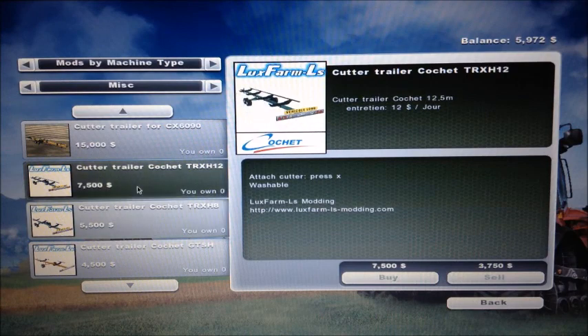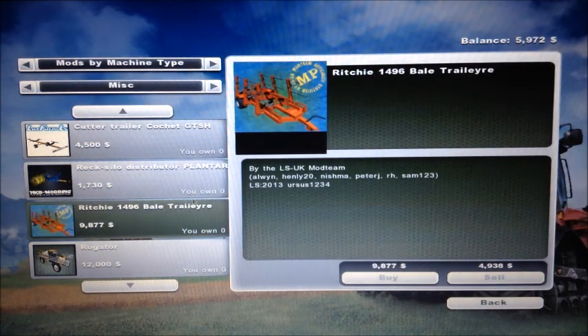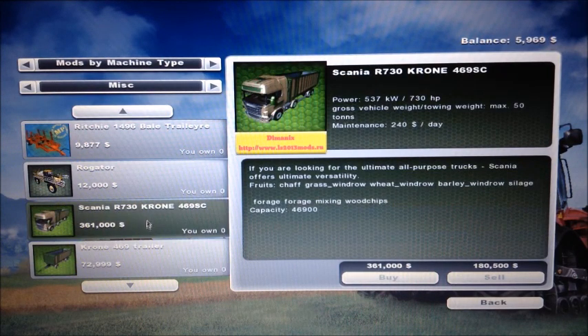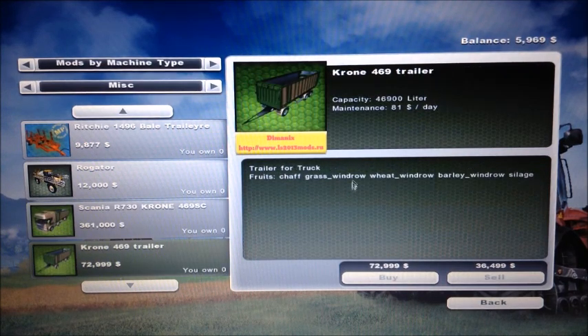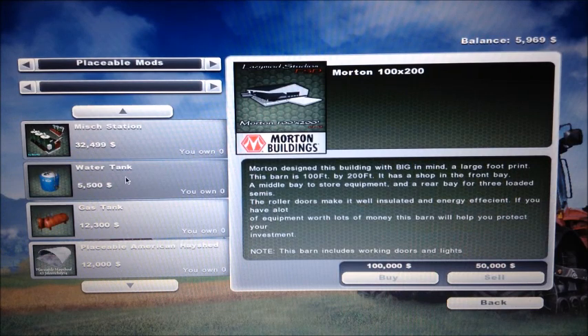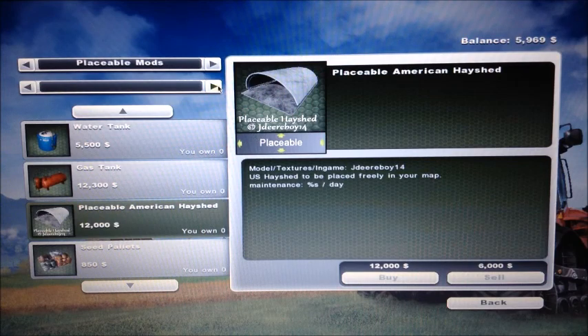These right here are the best trailers - they lock the header on. Lux Farms - I don't remember where I got it. That's also pretty good with round bales. Got the Roe Gator sprayer. I also have a Scania and a trailer - I picked that up, it seemed interesting for silage. All it does is chaff grass windrow, wheat windrow, silage, barley windrow, forage mixing, and wood chips - apparently that's compatible with the forest mod, but I will not do the forest mod. And placeables - I have all the Morton sheds, the mech station, placeable water, gas, and seed tank, and a placeable hay shed.